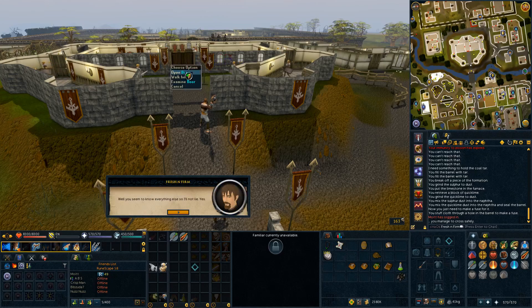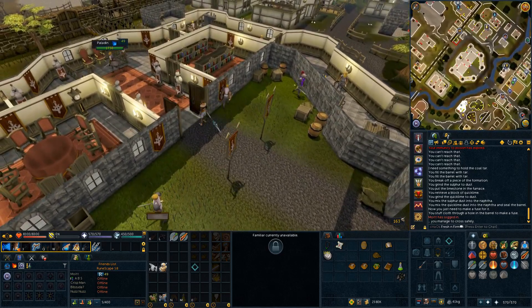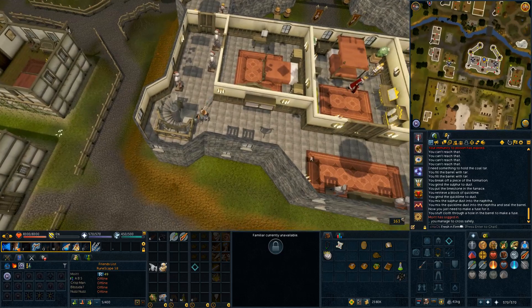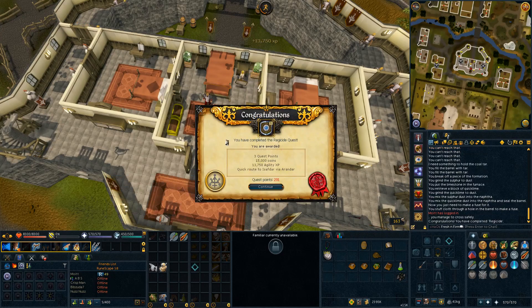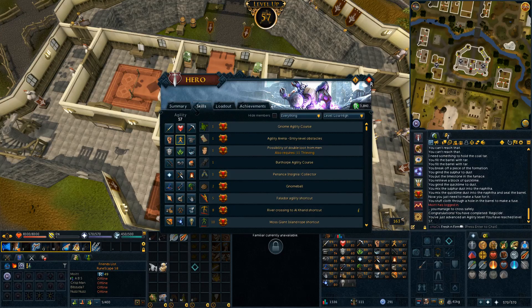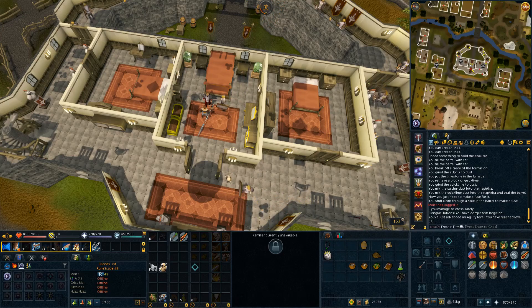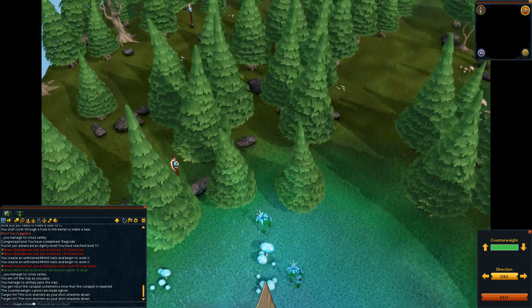Next up, we are heading back to the Ardy Castle. I believe this is to complete Regicide, so we are getting a bit deeper into the elf quest line, which is nice to get out of the way. The early elf quests are really annoying. Ever since the lodestone came out it's been a lot easier since you don't have to traverse the underground pass more than basically twice. We get 13.75k agility XP, putting us at 57, and now have access to Tirannwn, as well as the bit of the Arandar pass, which is important for clue scrolls.